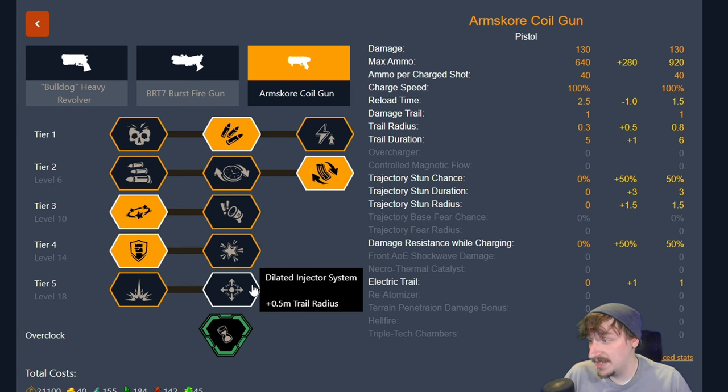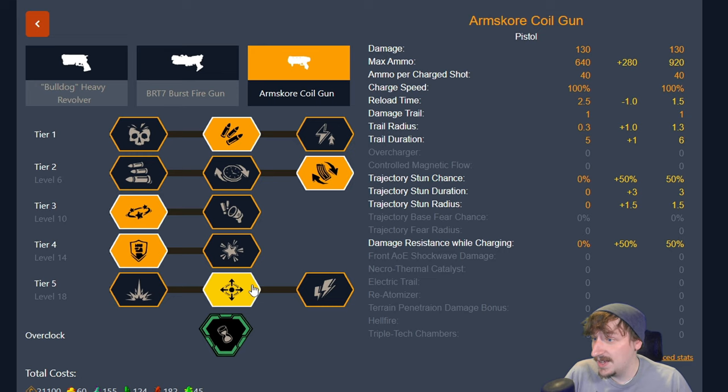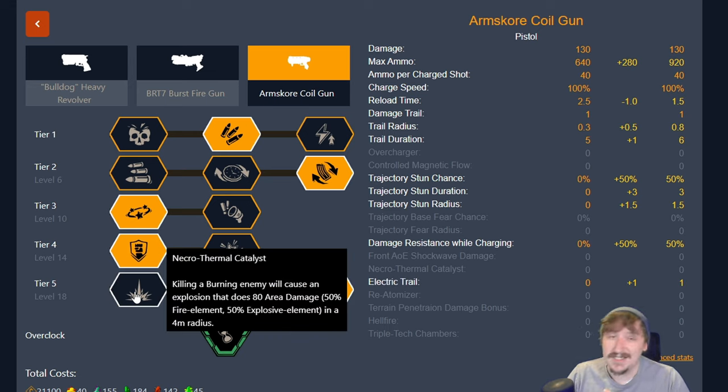You could potentially go with the even bigger trail radius in tier 5 — it's noticeably bigger and allows you to hit more enemies, so if you want crowd control you can. If you plan on taking this with a standard minigun loadout for a little more oomph, you'd use this one to snipe things and fire into crowds for more damage over time. You could also go with the catalyst, but if you're taking that you'll probably want a fire primary weapon or fire grenades at the very least.